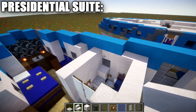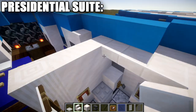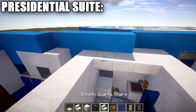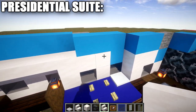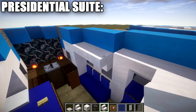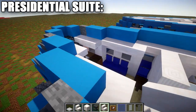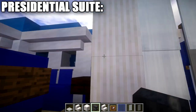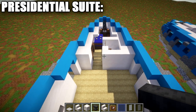Add item frames for extra detail — an item frame with a blue stained glass pane for the sink, and an item frame with a quartz block for the toilet paper roll. For a door effect over the bathroom, place two white banners, a light gray banner, a white banner, then two white banners on top to create a privacy curtain effect. Finally, add rows of smooth quartz upside-down stairs around the bathroom perimeter including corner stairs to shape the interior. That completes the presidential suite.